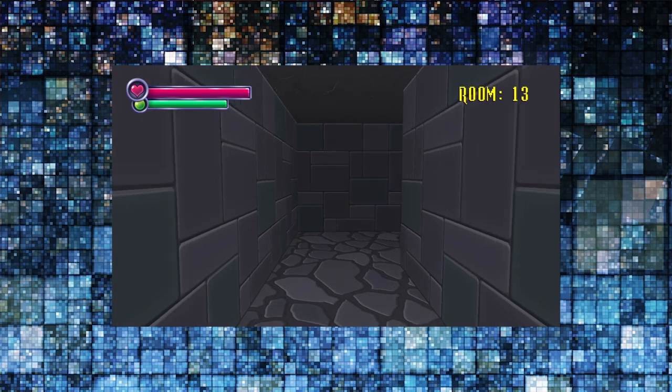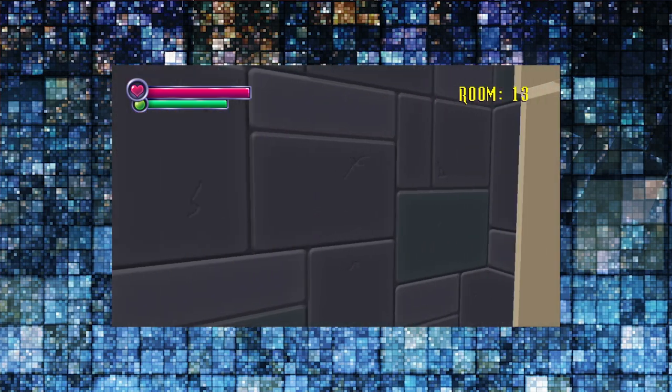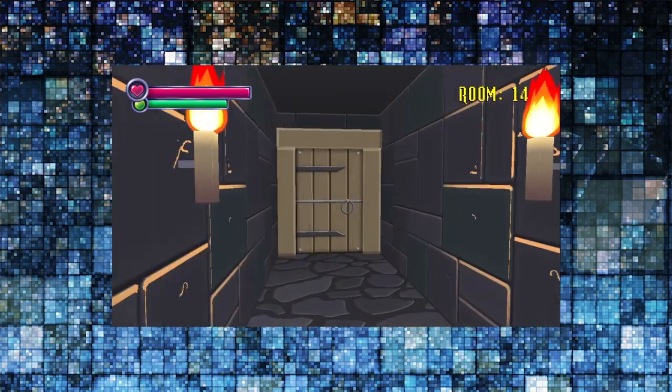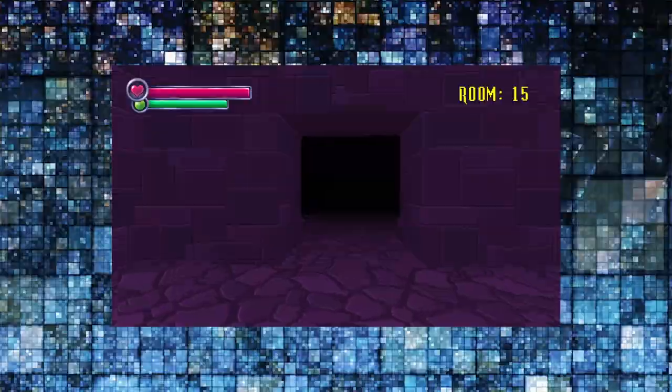And then every now and then you get the random jump scare — something that pops out, or a monster that's chasing you. It's just a little board thing that pops out from the wall, a piece of cardboard that comes out going 'Hello, I'm a ghost.' But it also has the loud sound cue that goes with it, which gets scarier as the game progresses. As you go down levels it escalates.